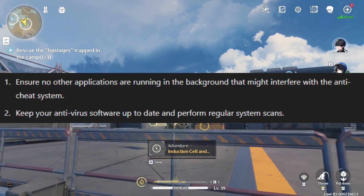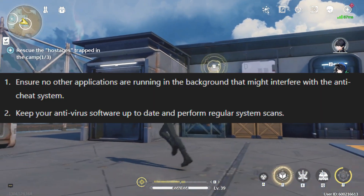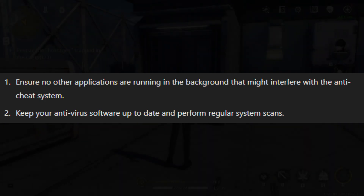Extra tip: Ensure that no other applications are running in the background that might interfere with the anti-cheat system. Keep your antivirus software up to date and perform regular system scans to check for any abnormalities.